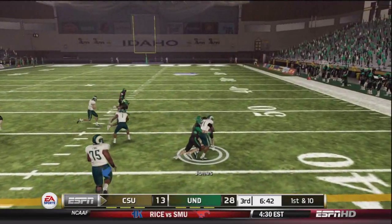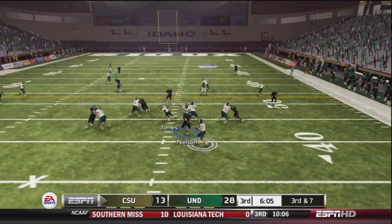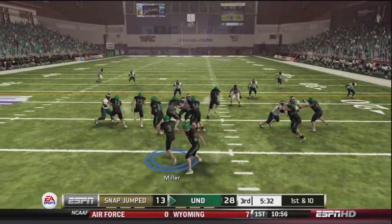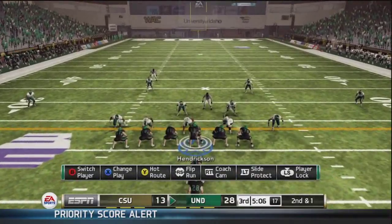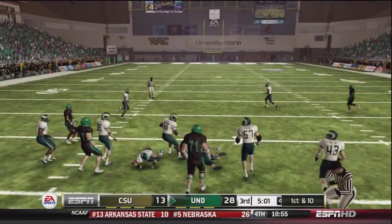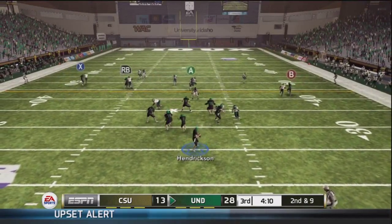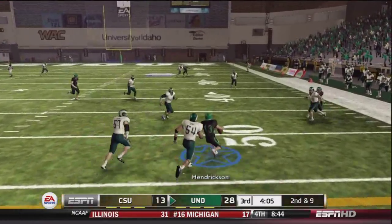UND is having the game of the season right now — playing absolutely outstanding against a very good Colorado State team. Third down, Grayson avoids the sack but he cannot get the first down. UND hoping to open up this game — the running game is where it's at right now. Mitch Sutton up the gut for about 10-12 yards. Second and nine as we're approaching the midway point of the third quarter.